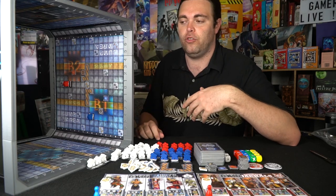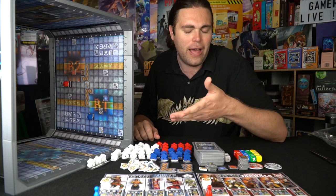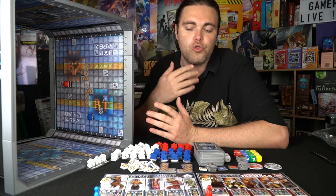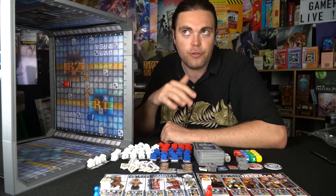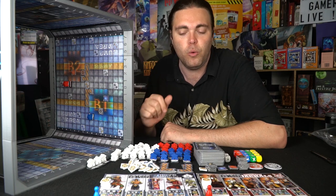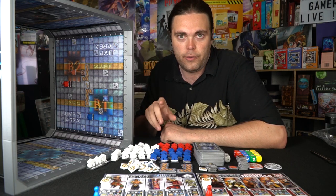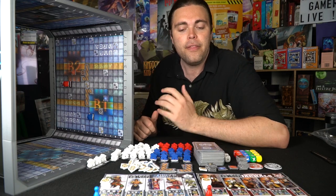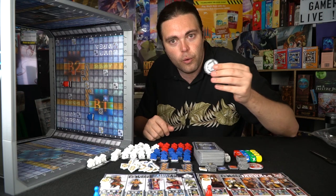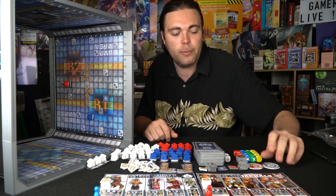For restocking, you're going to draw a sponsorship card to start with. You're also going to draw coins equal to your first-year value — which is always two — plus as many spawn points as you have, and then for every crate you collect you'll gain an additional coin. Then you move on to troop deployment, where you get to spawn one of your troopers on any spawning location. After that you activate every single troop on the board — you can either move them one or two spaces depending on your team type and attack, or you can choose to run, which lets you go up to three spaces straight but you cannot attack afterward.